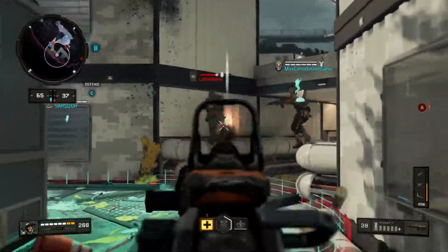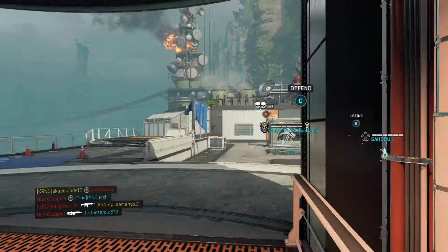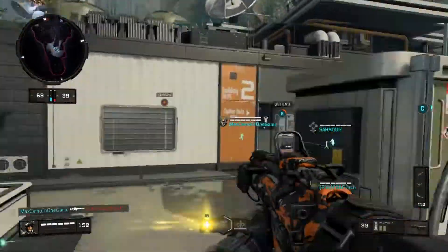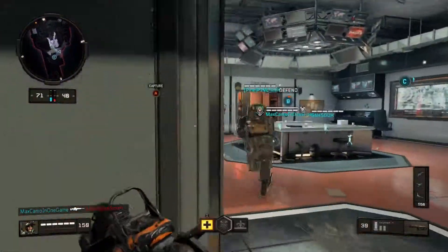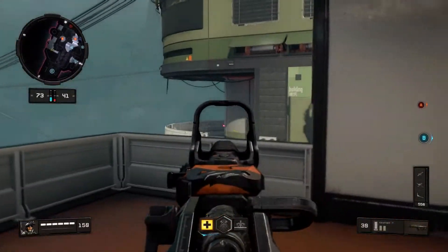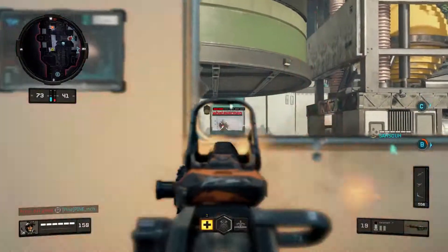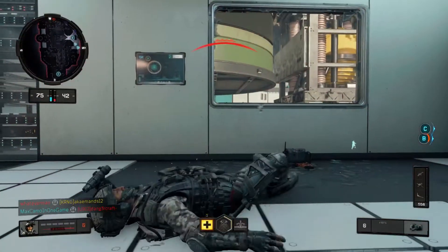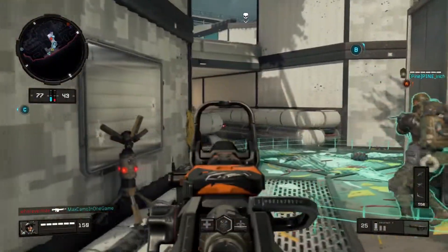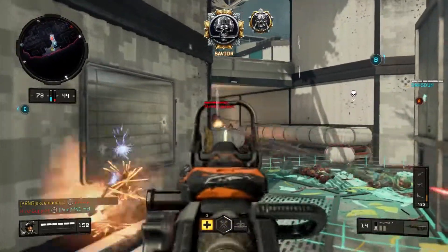I don't know the exact stats on the headshot damage multiplier when using High Caliber — that's probably something we'll have to wait on Driftor to find out when he digs through the files. But as far as we know, headshots can turn your time to kill from around five to six shots down to as low as two to three shots to kill, depending on the mode. In hardcore, it's always a one-shot to the head regardless, but High Caliber is a must on this gun.